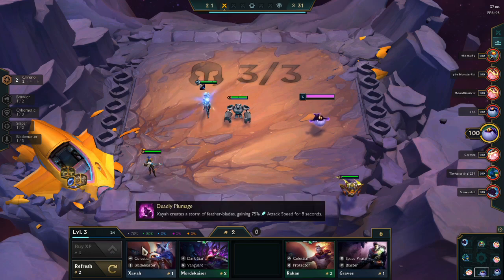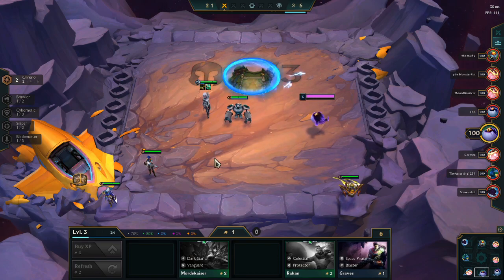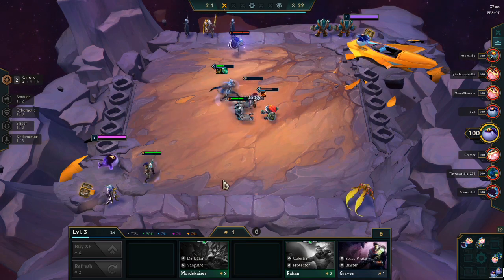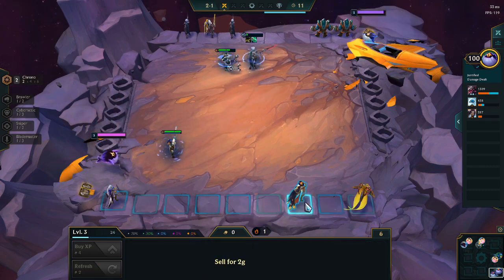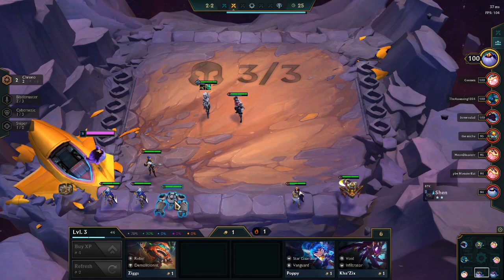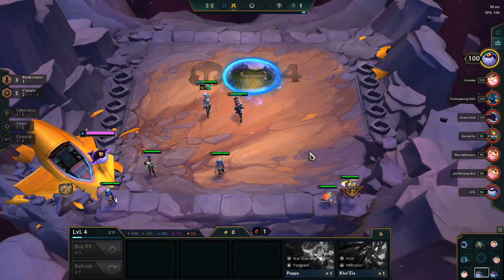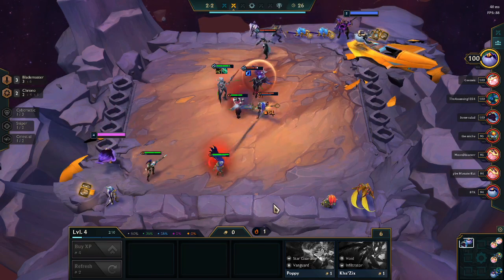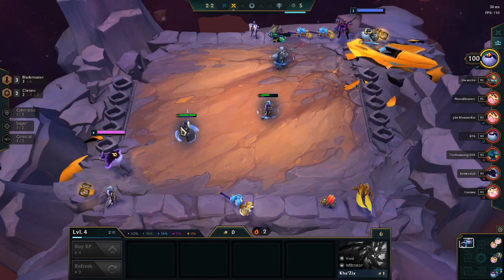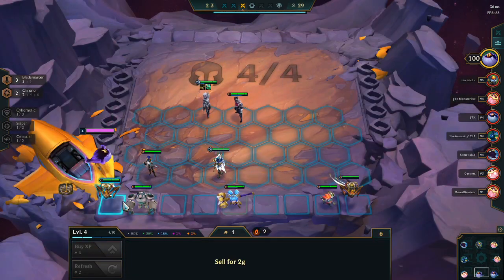Early game, we do pick up a Tier 2 Fiora and put all of my items onto her. We put in the Blitzcrank and Caitlyn for the Chrono buff. Fiora is able to ult super often, so she can be super tanky and deal quite a bit of damage in this early game, especially with the Shoujin. We also pick up a Shen, sell the Blitzcrank, and level up to put in the Blademasters. Now we have Chrono Blademasters — Blademasters just work so well with Chrono. Fiora doing tons of damage, being super tanky. We're going to be winning every single round.